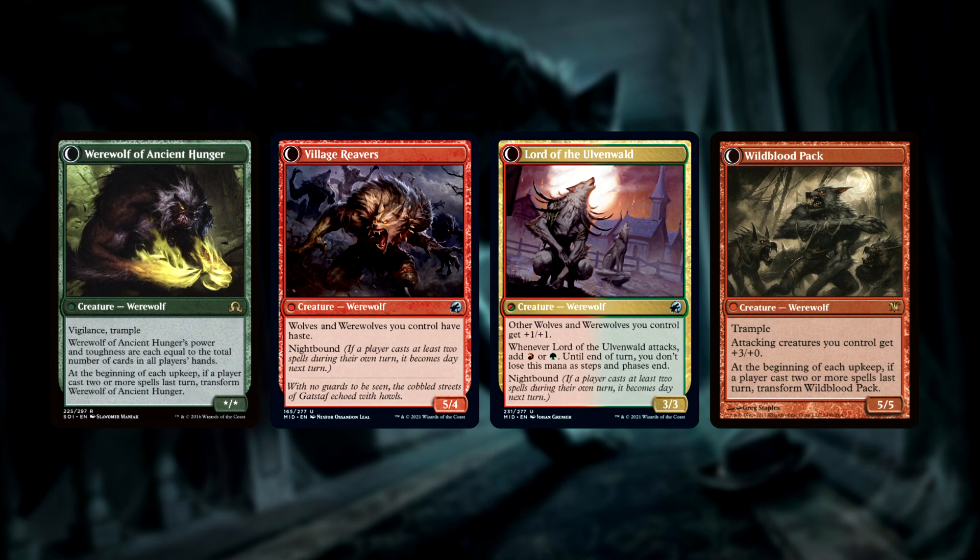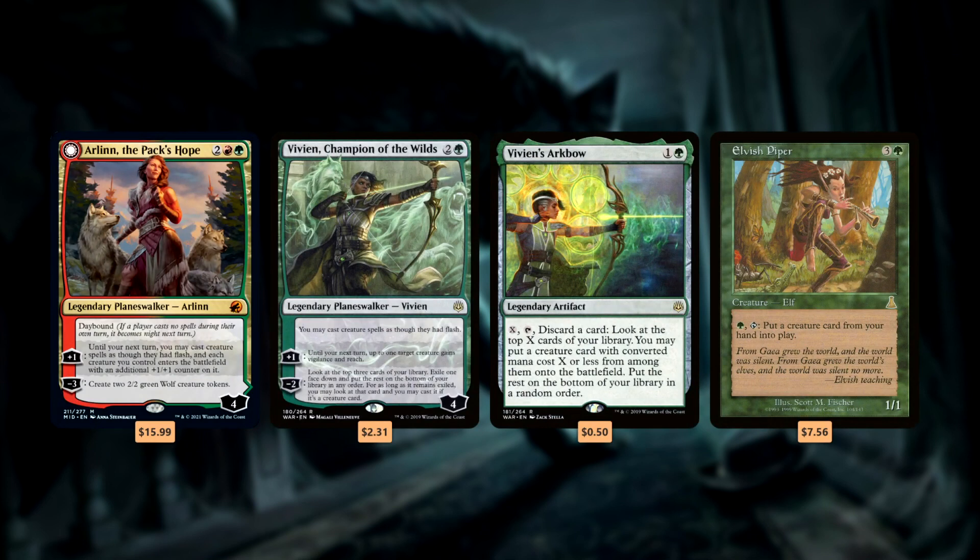But how you transform your werewolves and keep them transformed is the tricky part. So how are we going to be reliably wolfing out? Well, Tovolar does it really easily for us, but outside of our commander there are two main ways. The first way is not casting spells on our own turn, which will pretty much guarantee that our werewolves transform to their backsides. Instead, we're going to cast spells on our opponents' turns, using cards that give our spells flash, like Arlinn, the Pack's Hope, and Vivien, Champion of the Wilds, giving our werewolf creatures flash.